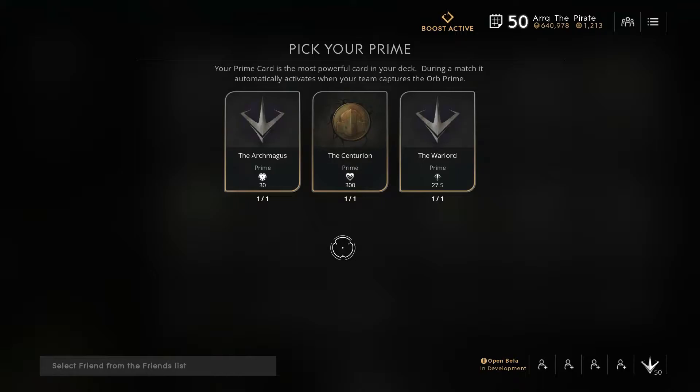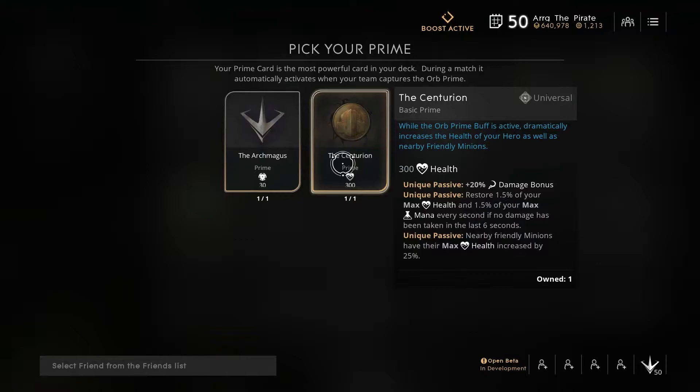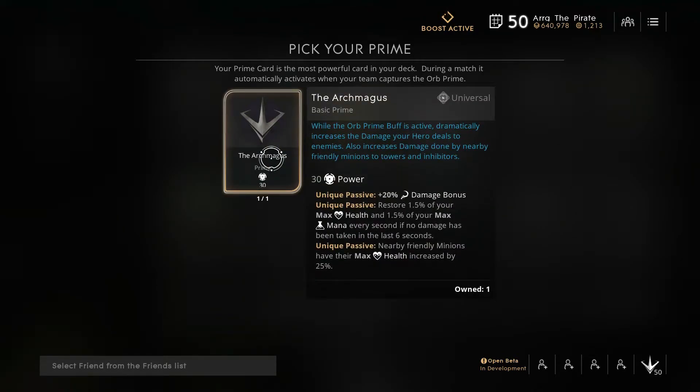The first card you will be asked to pick is the Prime card, and there are really only two choices for a Chimera: the Centurion card and the Arch Magnus card. When active, Centurion gives 300 health to the hero, and Arch Magnus gives 30 power. As a beginning jungler, I would recommend going for the Centurion.